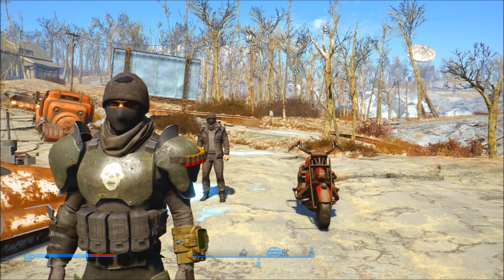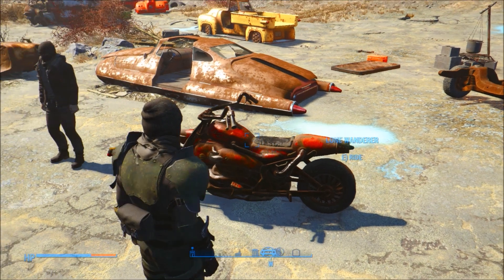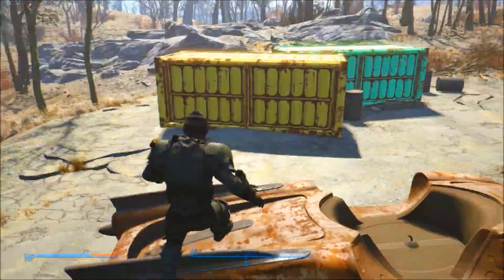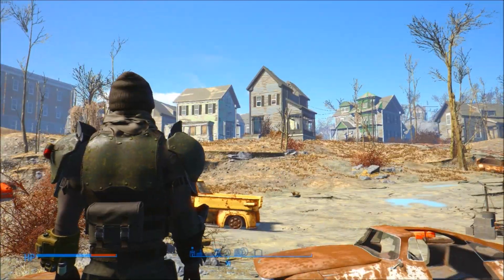Hello everybody and welcome to this video. This is a mod showcase of the rideable motorcycle — a mod that actually adds a motorcycle you can ride in Fallout 4. This is something many of us have been waiting for since the launch of the game. You can find this motorcycle right next to the Museum of Freedom.